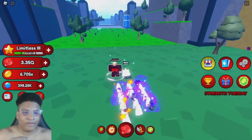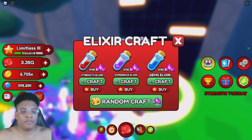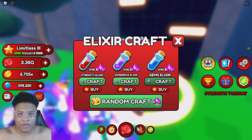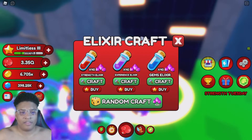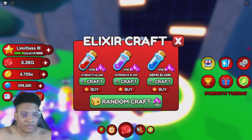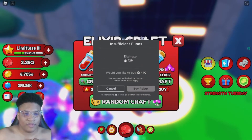If you go to the Sonic Zone, that's the area you need to go to make the elixir. Right here is where you craft elixirs. Once you have around 20 to 40 meteor pieces from destroying meteors, you can buy strength elixirs, experience elixirs, or gem elixirs. I haven't bought them yet, but I'm pretty sure you buy it, it goes into your inventory, and you use it to get a big increase in strength, experience, or gems for a certain amount of time. You can also randomly purchase any elixir with 20 pieces, or buy them with Robux — I think it's 429.